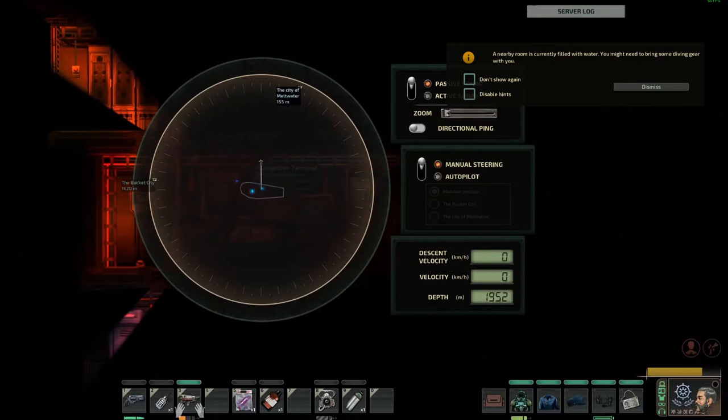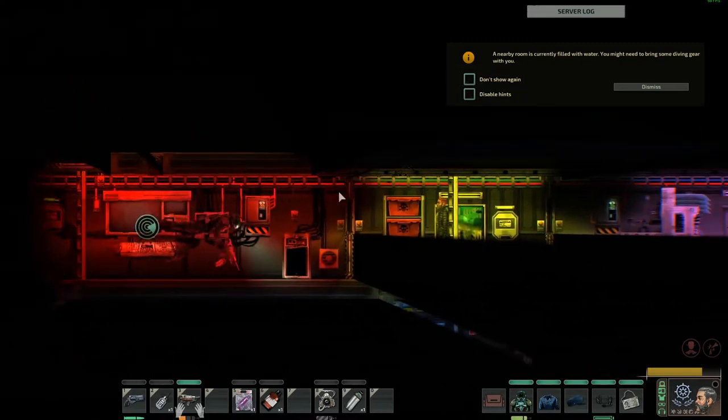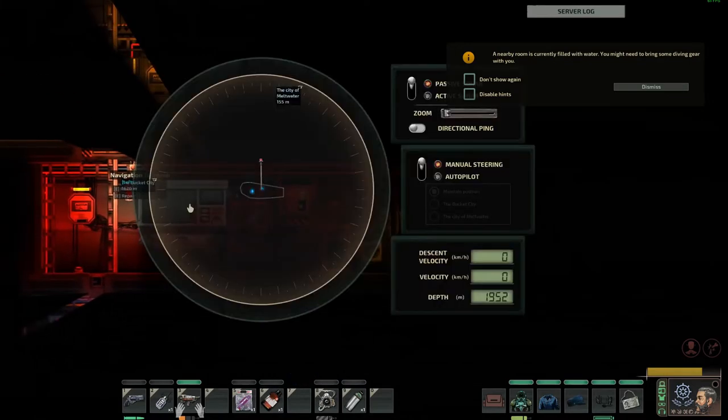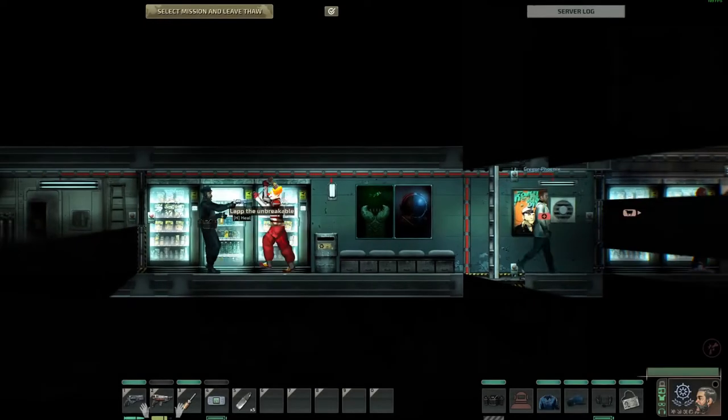There are over-exaggerated character physics which make for some strange but hilarious looking moments, adding to the comedy and fun in high-octane and panicky situations, especially with friends. You take on the role of one of many or few crew members on a submarine on one of Jupiter's moons.